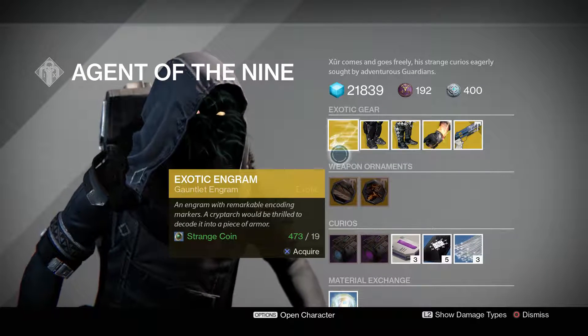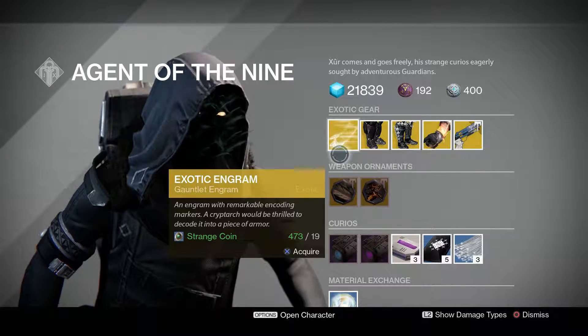For this week he decided to bring an exotic engram — the gauntlets. It's going to be 19 strange coins.